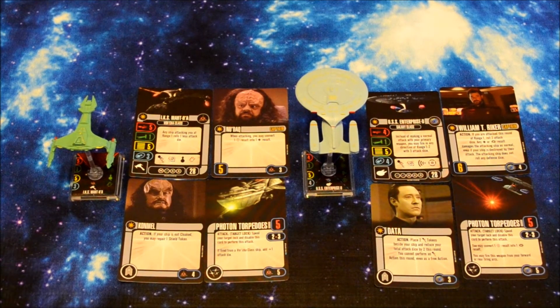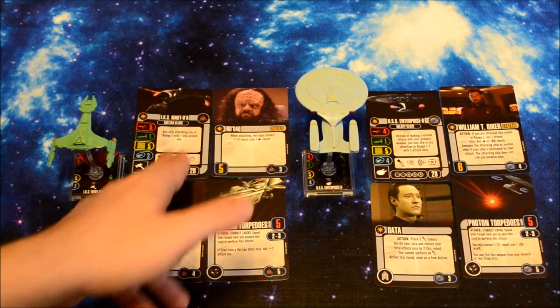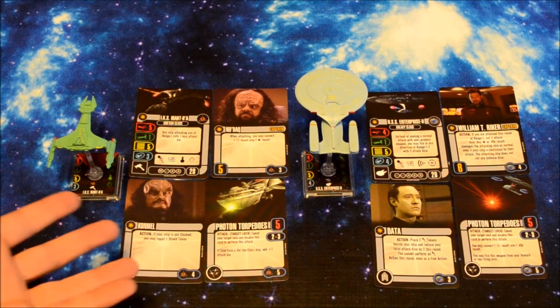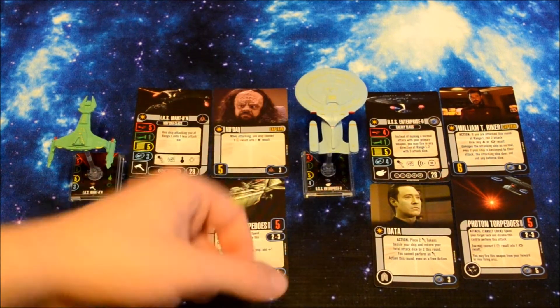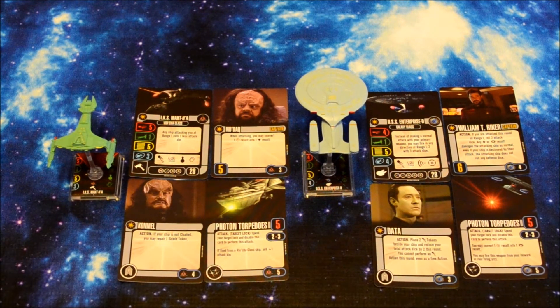Let's shut the camera off and I'll quickly show you what factions we picked. I'm sporting the Klingon faction — only because Vinny got to the Federation first. I have a Vorcha-class ship, the IKS Matha. Nudach is my captain, Conmel is an upgrade card, and Photon Torpedoes is also an upgrade card. He has the USS Enterprise-D, captained by William T. Riker — a Galaxy-class ship. We've got Data and Photon Torpedoes as upgrade cards.